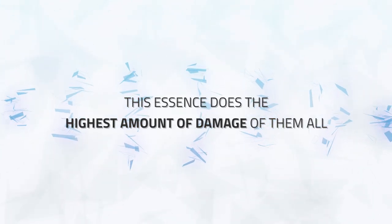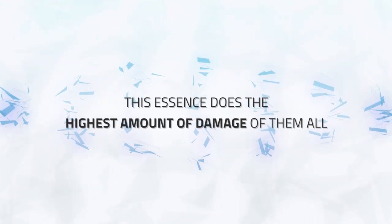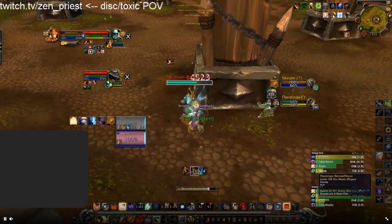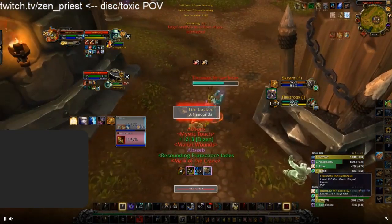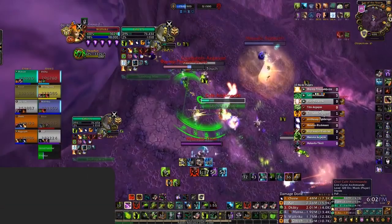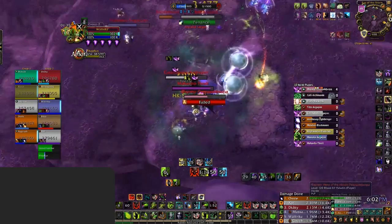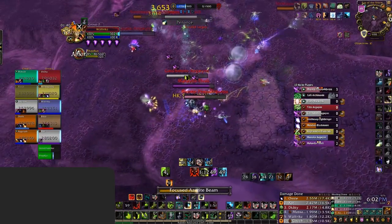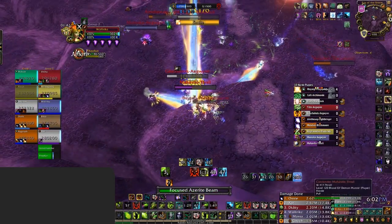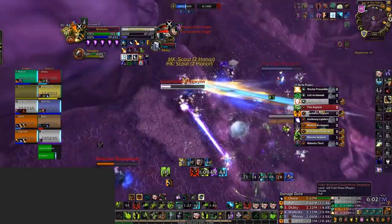This means in battlegrounds this essence is going to be insane. Getting the channel off on some grouped up enemies is going to quickly make short work of them. However, this essence has one big drawback and that's that it requires a cast time and then also a channel, so you can be interrupted or CC'd on both of the casts. As for impact on PvP, you're always going to have to be on the lookout for people running this essence. If you allow a full channel to go off, it's going to deal a huge chunk of your health, so essentially it's going to be another offensive cooldown for classes using it.